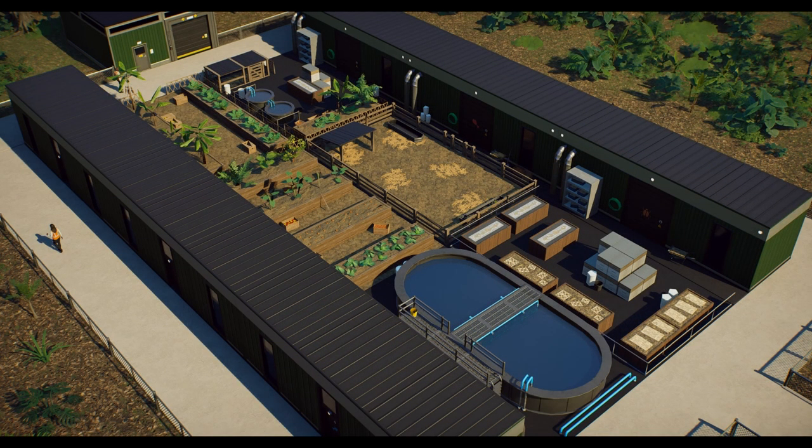Compost is delivered to produce stations by laborers. With these modules, players can grow their own food supply, converting compost into edible plants, fruit, meat, fish, or insects for the animals. Without compost, produce stations will continue to generate food but at a heavily reduced rate. I'm really excited to see how this works — I wonder if there'll be chickens, pigs, cattle for meat, and maybe visible fish or insects. I really like the idea of produce stations; it's something that many real zoos do.